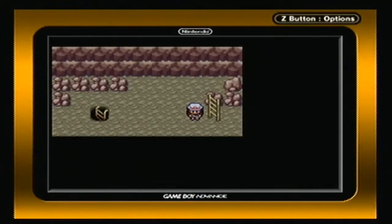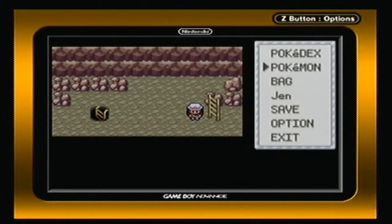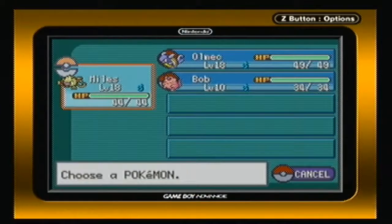Hey everybody, LaurelDeavies back with a new episode of Let's Play Pokemon Leaf Green! In the last episode, we ran all the way through Mt. Moon and made a new friend in Bob. I decided to battle all the trainers in Mt. Moon off screen, so now both Miles and Olmec are at level 18 instead of level 16.